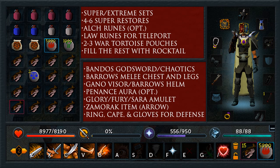Now for the lower leveled setup. Feel free to copy down the action bar if you're using a two-handed weapon like the Bandos God Sword or a Chaotic Maul. You're going to want to bring two or three super extreme sets, four to six super restores — maybe four or five, since Grardor does drop super restore potions and there is an altar you can recharge at. Bring alch runes and a couple of law runes for the teleport. Two to three Wolpertinger pouches just for restoring when they run out. Fill the rest with Rocktail.